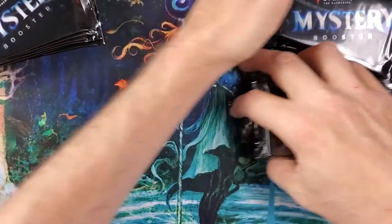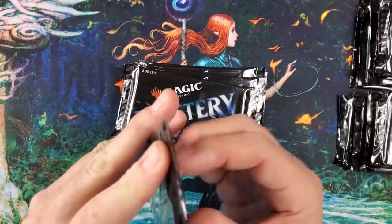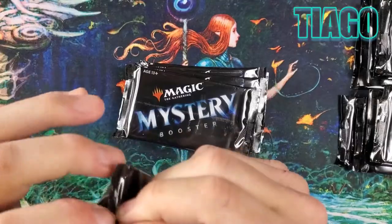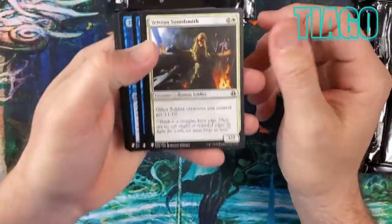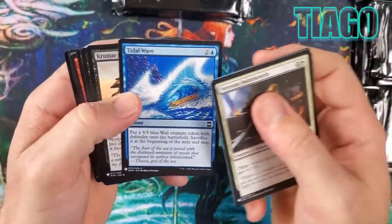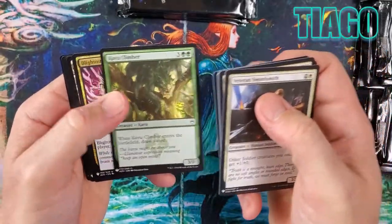We've got Peer, Tiago, Steve, and Kurt all joining us. Everyone gets six packs so we're splitting it up. First person to ask was Tiago — he was bugging me. Then Peer, Kurt, and Steve Gravel. Steve Gravel has quite a history on the channel — he had the best promo box the first time we did promo boxes.